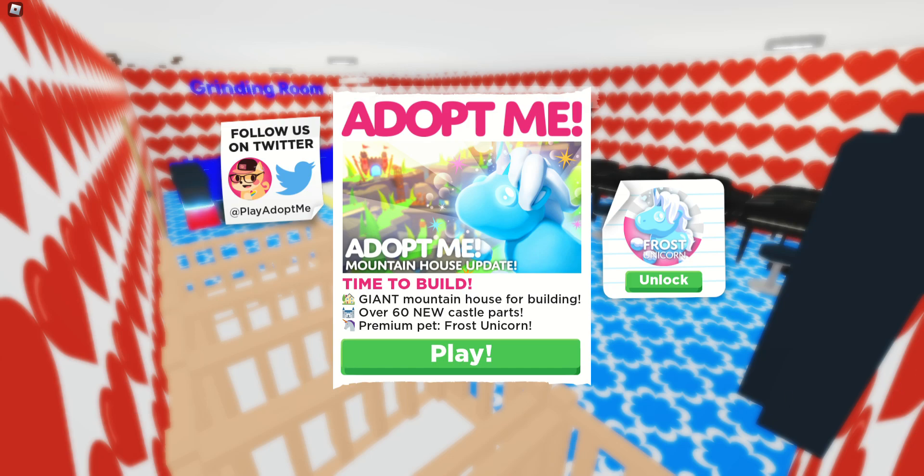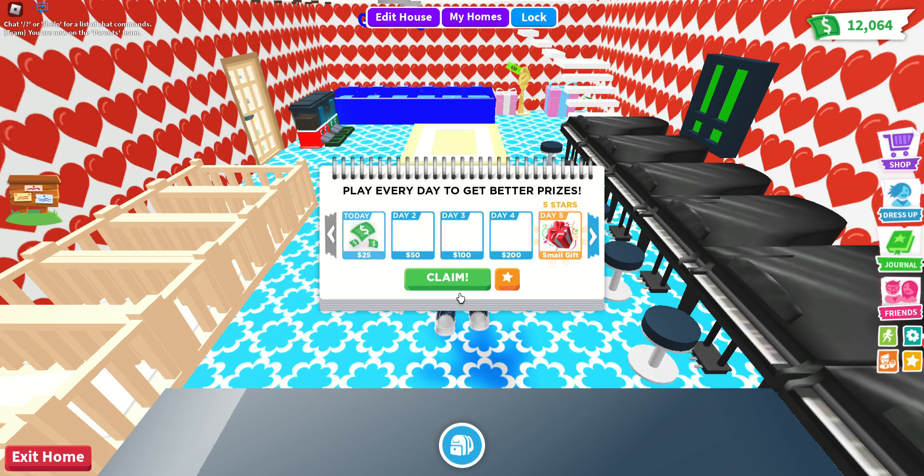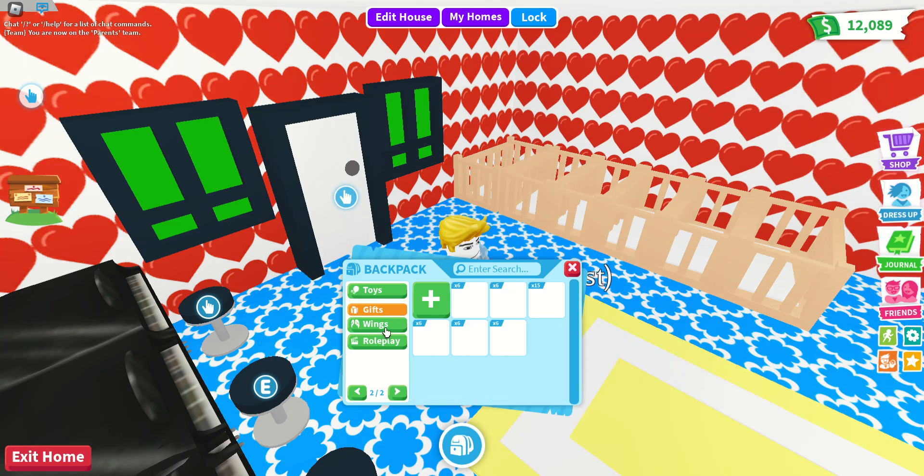Today we are going to check out the new Adopt Me updates! It's time to build a giant mountain house, with over 60 new castle parts and a premium pet - the frost unicorn. This is going to be an insane update. I heard the frost unicorn is pretty expensive, so I wouldn't really recommend buying it.